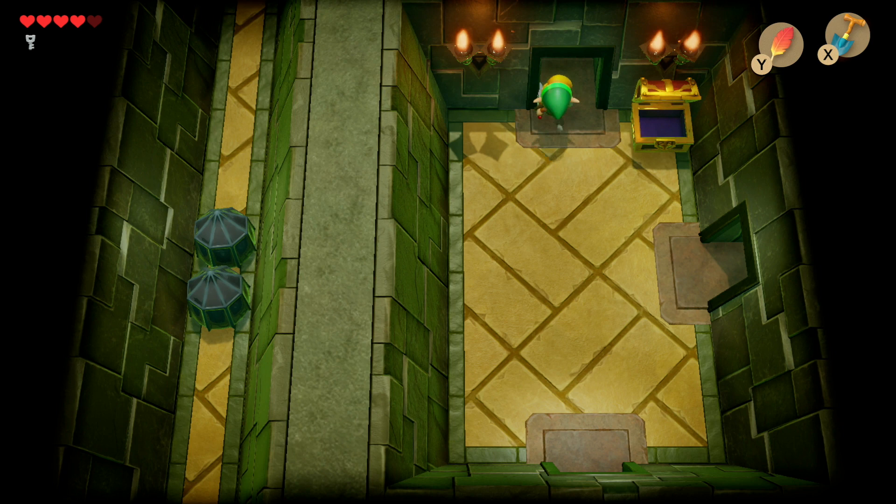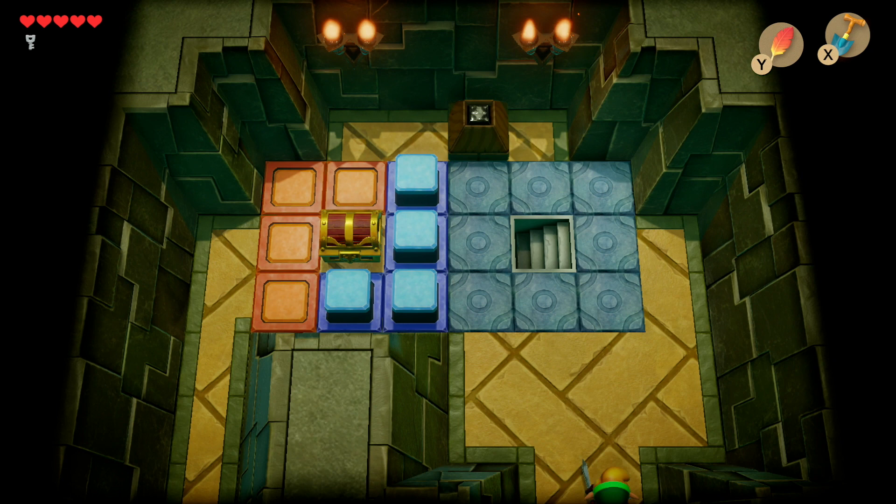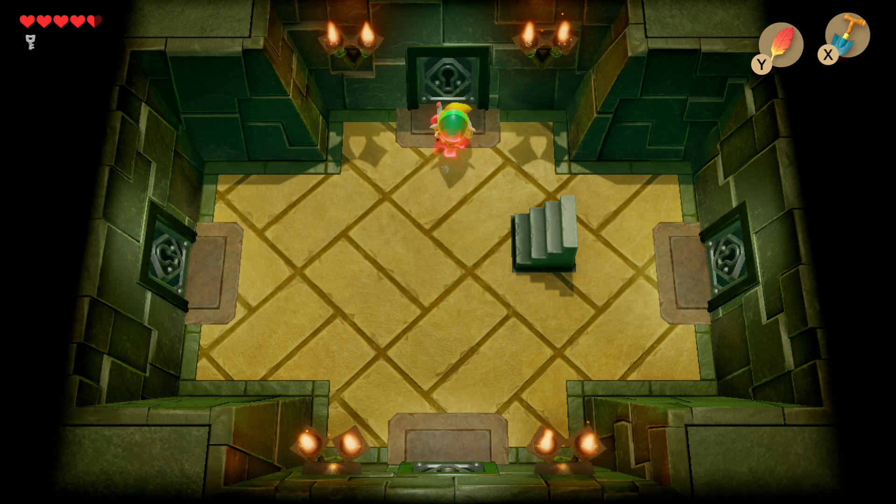You'll be met with some Spookuses. Take them out. We can't get the key or treasure chest here yet because there's an enemy on the other side we can't access. Take out the voles in this room as well, then head through the underground path where you'll be met with four different door options.